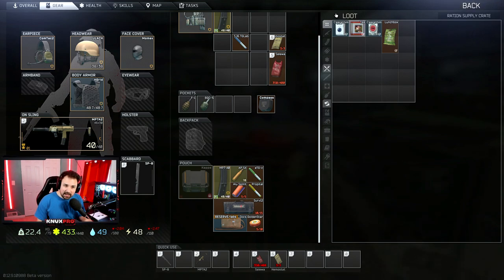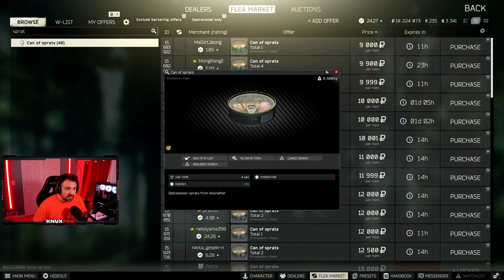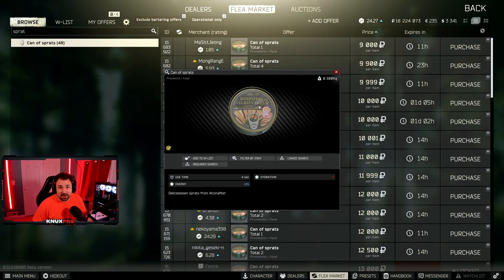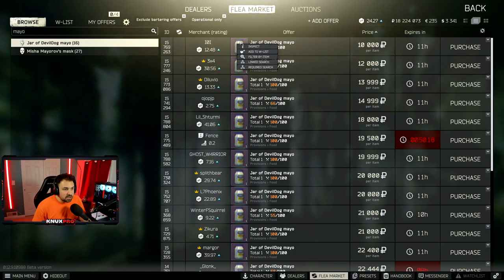Next is the Can of Sprats. This is really easy to find — you find it in hidden stashes and duffel bags a lot, and anywhere that food spawns. For a more direct way, use ration supply crates — reference the English tea section of this video. There's also one spot that spawns it consistently for me: Shoreline Resort West Wing 218, on the table to the right. One out of five times there's probably going to be some sprats on that table.